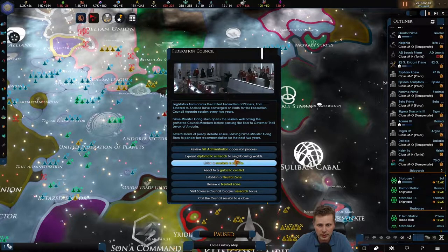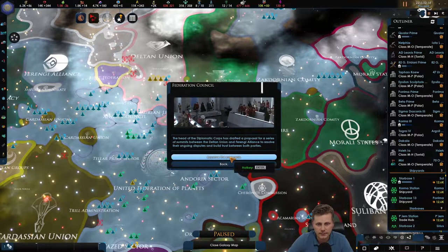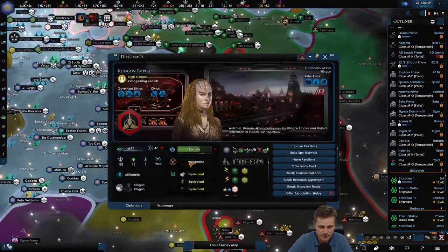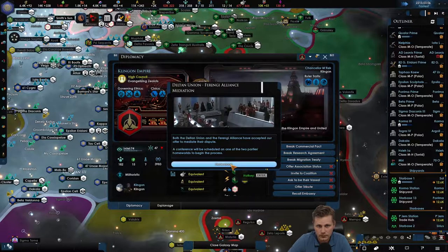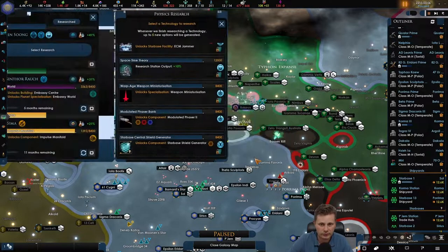We're at 54 - we can actually get the Trill into this or go through mediating the Dellan Union dispute. Do they have the Ferengi? The Ferengi joined us naturally - let's approve that and see if we can get the Dellan Union to join the coalition. Both the Dellon Union and the Ferengi have accepted our offer to mediate their dispute. We got a new warp engine.